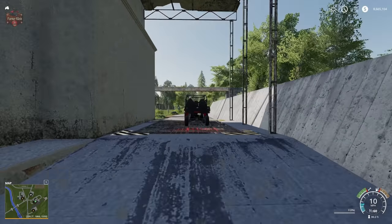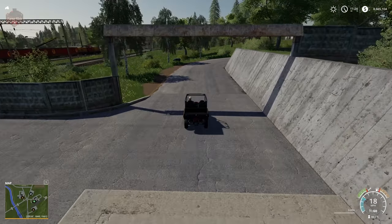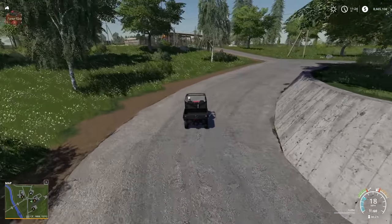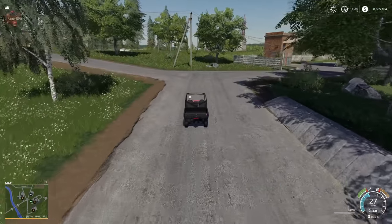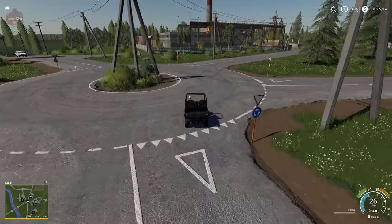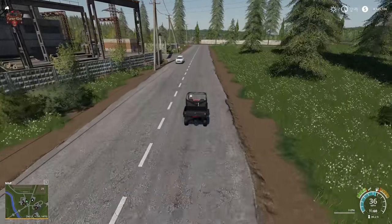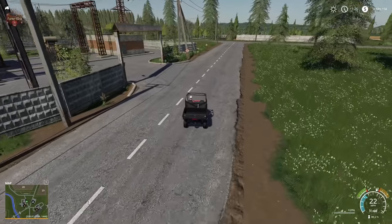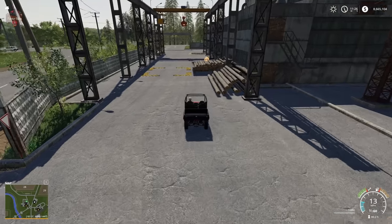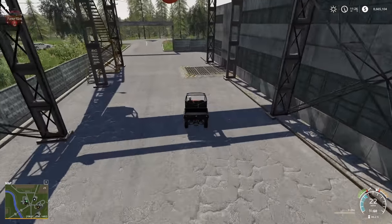I like how there are scuff marks on the ramps here. Concrete retaining walls are everywhere — everything has this concrete industrial look. There's another log sell point and a wood chip sell point right here.